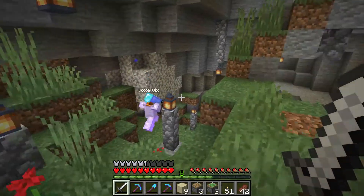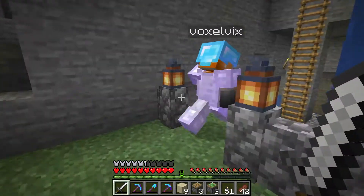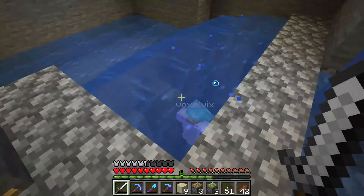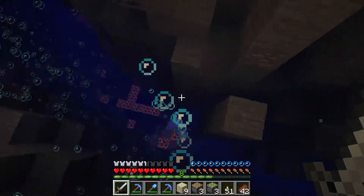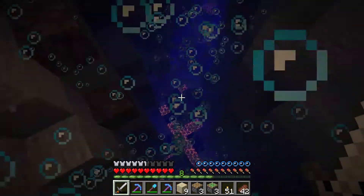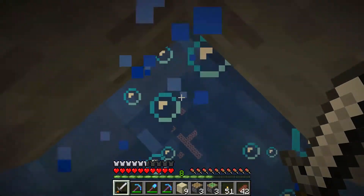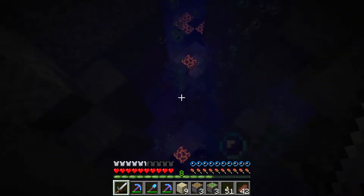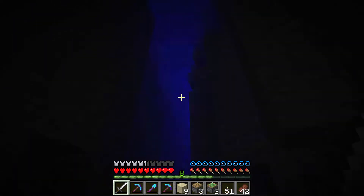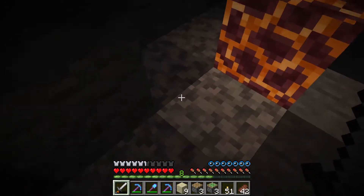Down at the very bottom there's a funny little pool of water that you can jump in. There are bubbles going in two different directions using the magma blocks that pull you down and the soul sand that pushes you up. So you can navigate up and down this weird canyon.